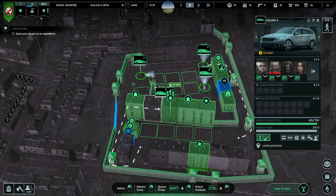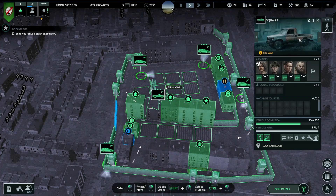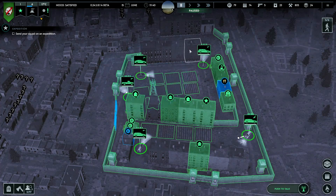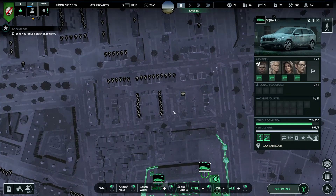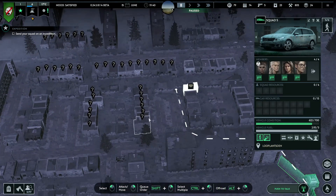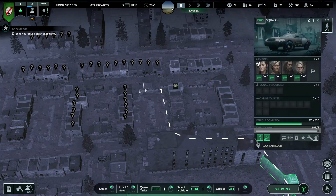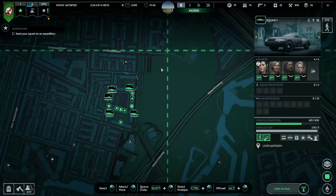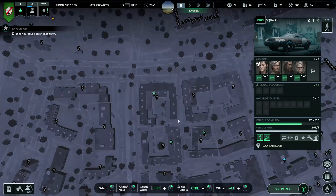We're going to set some of the cars already up around the base. We have a clear night - great, let's keep working then. You always have to keep your eyes on it because you always get surprised when it actually happens. Let's go a little further out maybe, get into some big buildings.